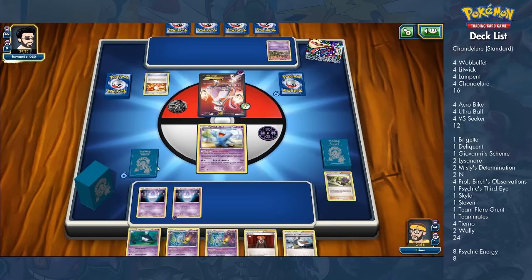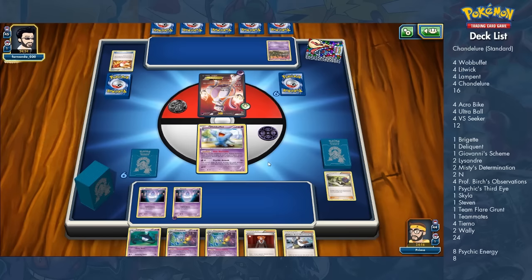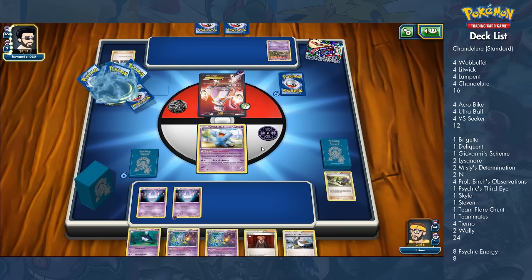Lysandre is always useful. Misty's Determination lets me discard a supporter and look 8 cards deep for something. Professor Birch's Observations is always useful. Psychic's Third Eye is great if my hand is huge — I can discard a whole bunch of cards, though it could deck me out faster since I draw a card for every card I discard. Skyla is useful to go get any kind of trainer.